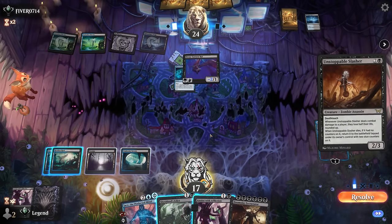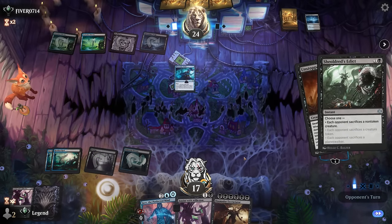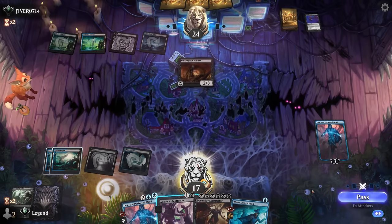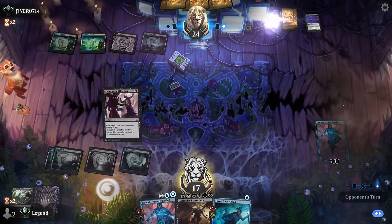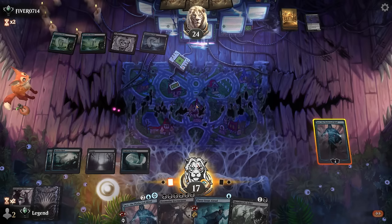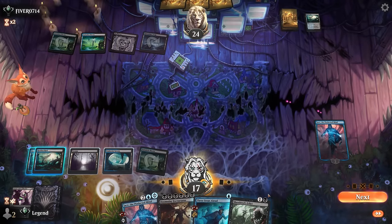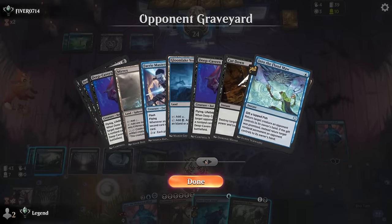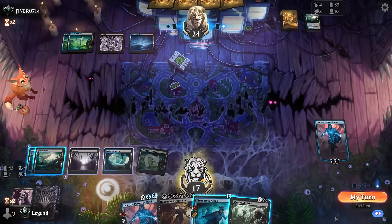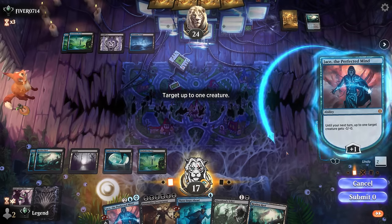That Unstoppable Slasher is good to exile — I can Edict first, get Three Steps Ahead back. They don't know about Anoint, although Jace shrinking it down would also be a decent answer. Now we can draw to our heart's content. Play land for turn, go to counterspell — one land away from playing Excruciator, although we'll have to watch out for counterspells. Take my turn, plus Jace — can maybe set up the minus three to win the game and hope they tap out. Demolition Field can answer Restless Reef, although we've got a few of those. Not thinking Three Steps Ahead for card draw — mainly looking for Cavern of Souls.